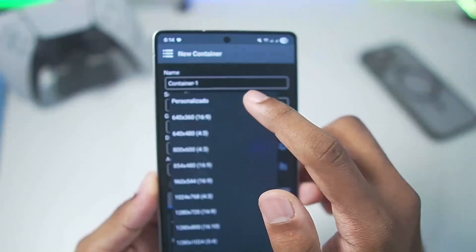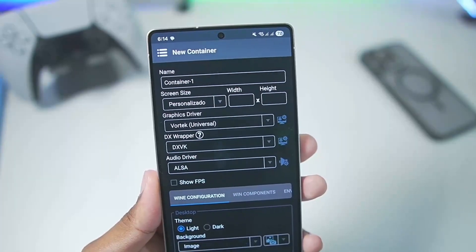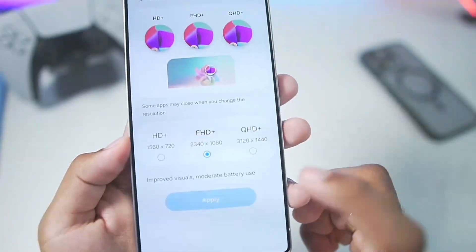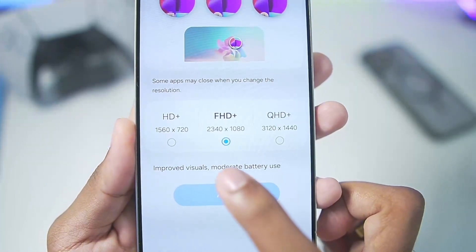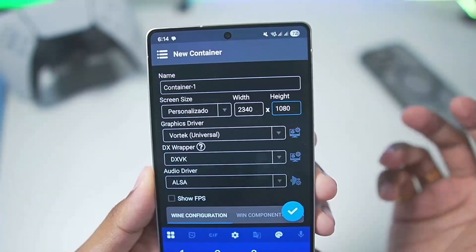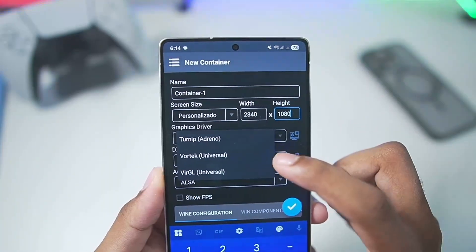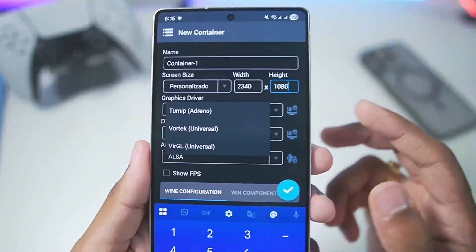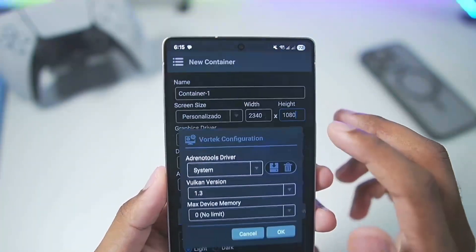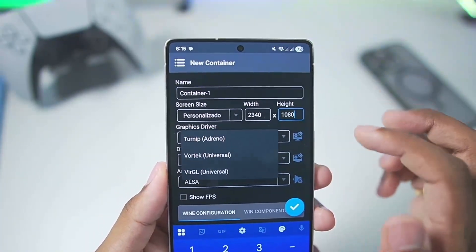Tap the plus button and create a brand new container. There is an option called 'personalized' where you can set your own display aspect resolution to enable full screen layout. On the Samsung Galaxy S25 Ultra the display resolution is 2340x1080. For graphics drivers you still get three options — unlike other Winlater mods where you only get Vortex, here you get Vortex, Turnip, as well as Virgil. Wrapper graphics driver support is not included, and the Vulkan version is 1.3 for Vortex.